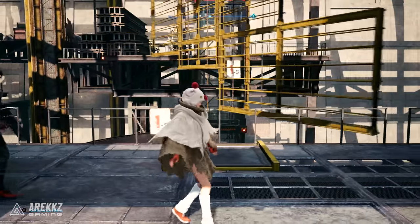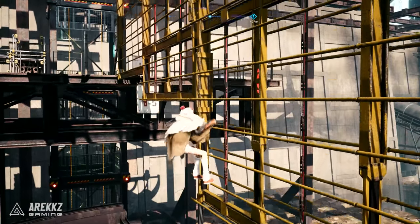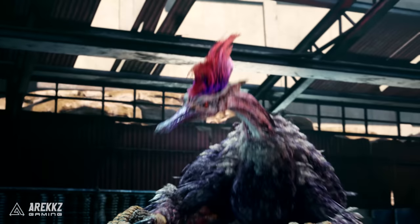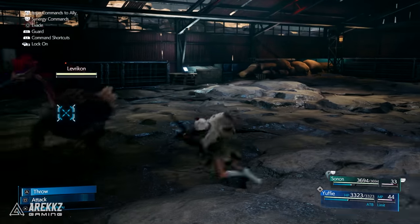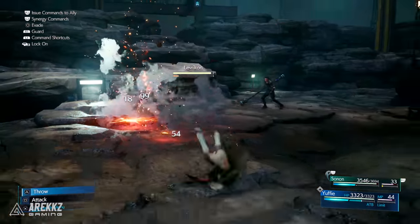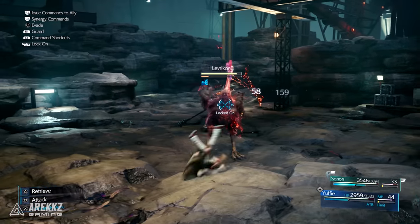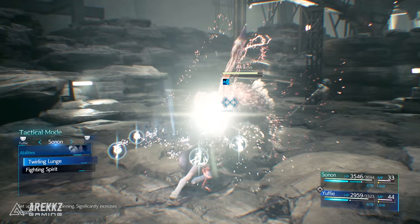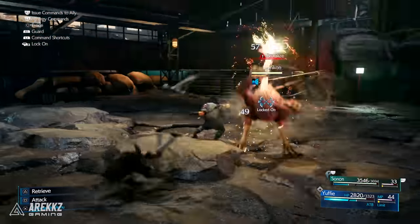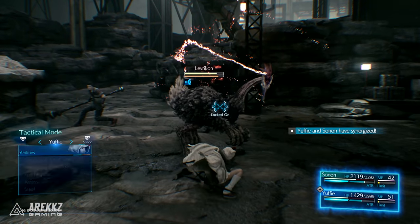While exploring the levels you can also use it to interact with switches and other things. By default her attacks carry no element, but you can use the Elemental Ninjutsu to imbue your attacks with the relevant affinity — things like ice, fire, lightning, or wind. The animation for this is just super cool: she casts the Elemental Ninjutsu, these orbs appear around her, and then you get all the cool crazy effects when dishing out your attacks.